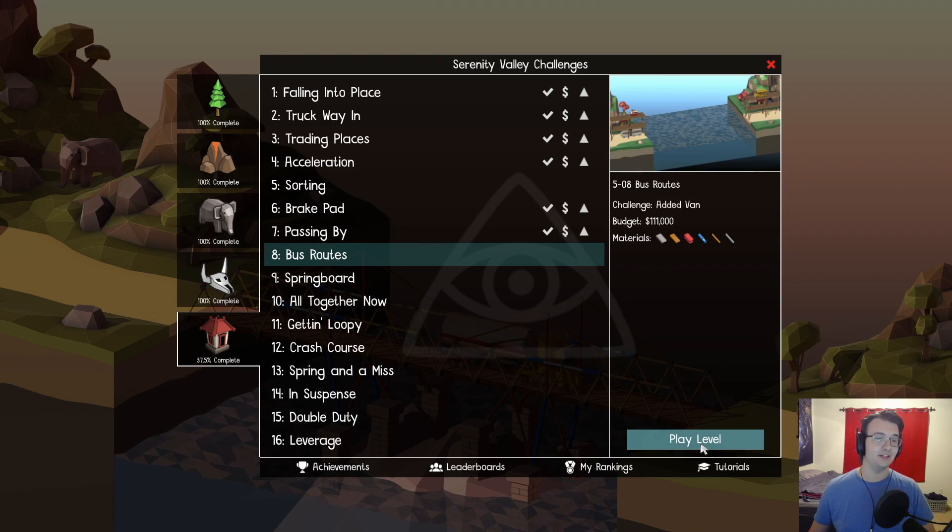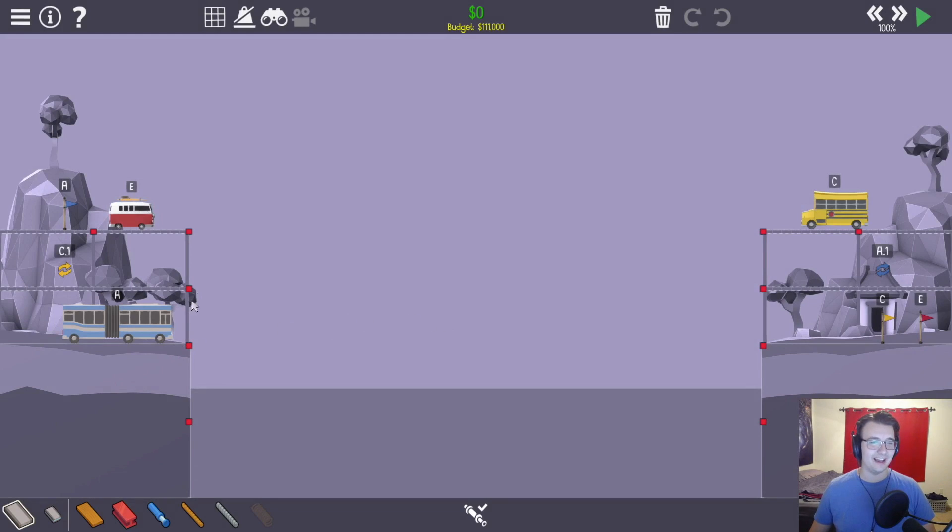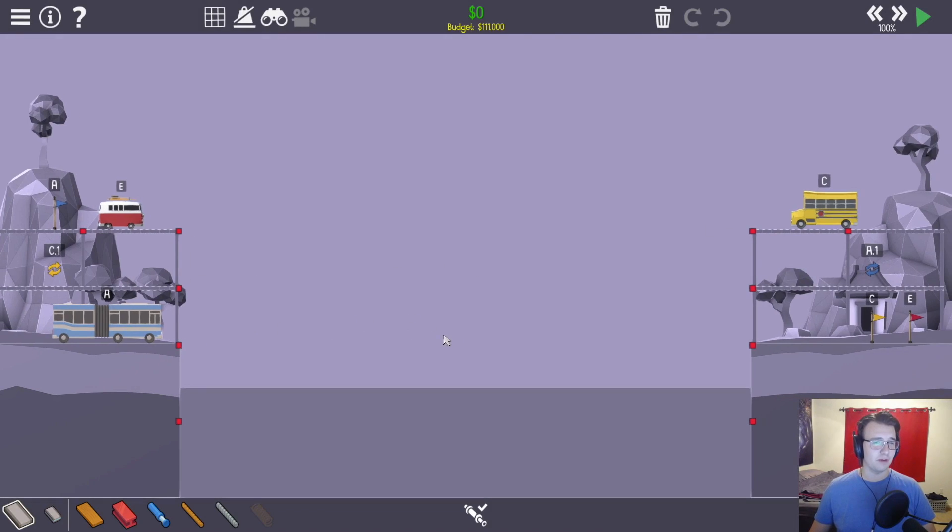Let's hop into level 5-8. The challenge is that they added a van. So it looks like we have the normal bridge, and then on top of it we got this hole. We have to get an e-van from here to here, on top of everything.